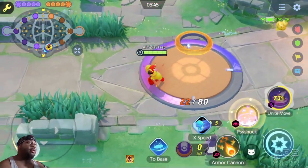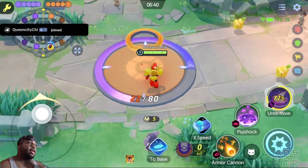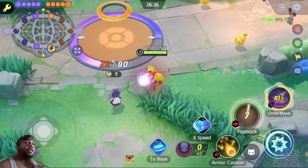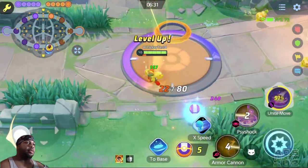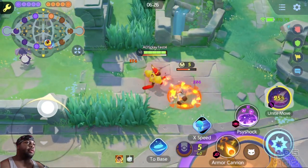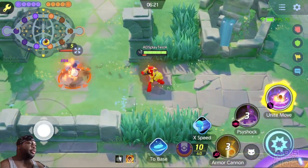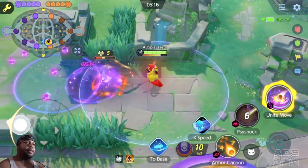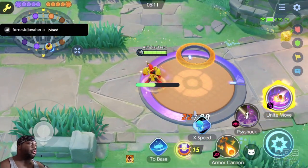If you use Flame Charge, it instantly gives him a max cannon gauge. And then you can go into all the bonuses from that, because it's not based on the one-time use you get from the boosted attacks. So you just get a bunch of boosted attacks afterwards. Like when you use Flame Charge, you just get an unlimited amount of boosted attacks for a short while.